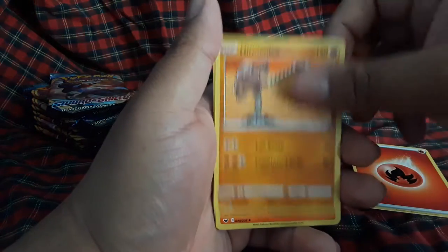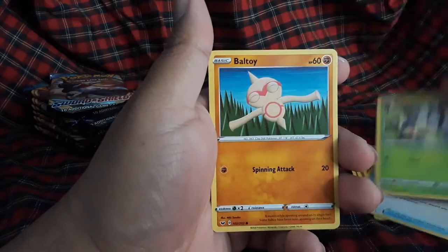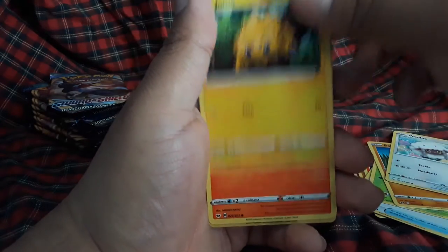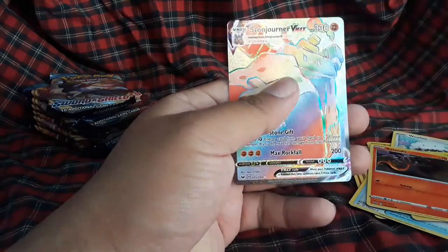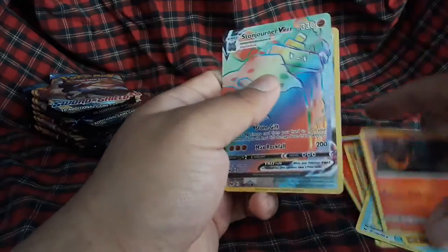Fire energy, Hitmonlee, Sizzlipede, Saucer, Blipbug, Ball Guy, Wooloo, Joltik, Salandit, Copperajah reverse, and we have a Rainbow Rare Snorlax Vmax! I'll take it.